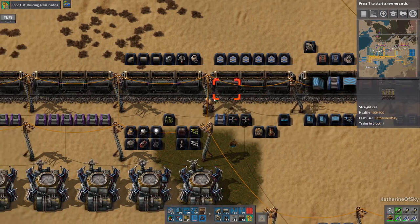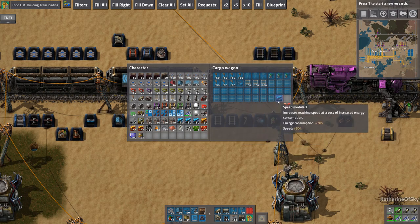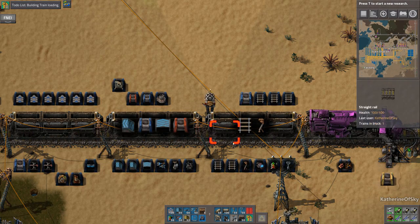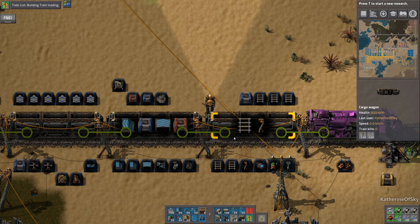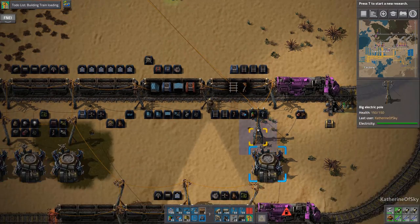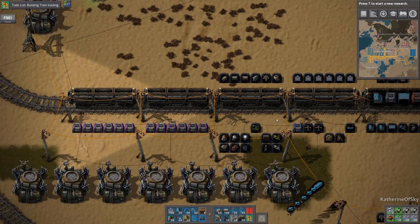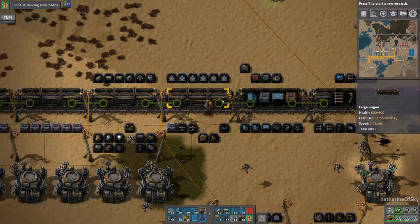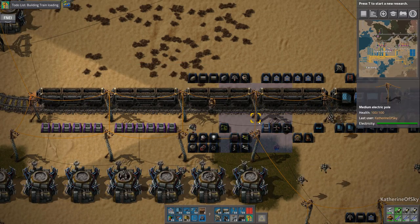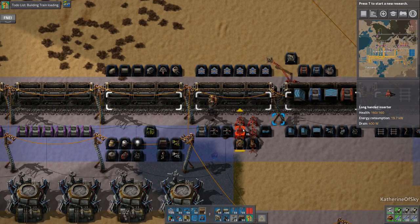Productivity modules we don't really need because we use very tiny amounts per big factory. I think this might be an excellent building train. Now I'll put in the inserters manually. The important thing about a building train: the entire wagon must be filled with or reserved for stuff. If you don't do this — which is why we took off the inserters to begin with — the wagons just fill with random stuff from whatever chest, and that is a very big pain.